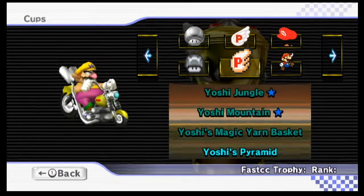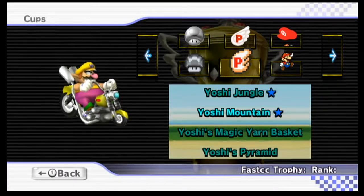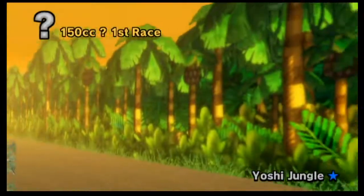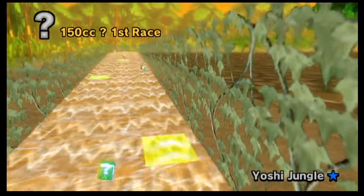Anyway, in the 16-bit P-Wing Cup we have Yoshi Jungle, Yoshi Mountain, Yoshi's Magic Yarn Basket, and Yoshi's Pyramid. We probably should've gone with a Yoshi character instead, seeing that all these tracks are Yoshi-based, but I guess I'll do what you guys want, even though all four tracks are Yoshi.